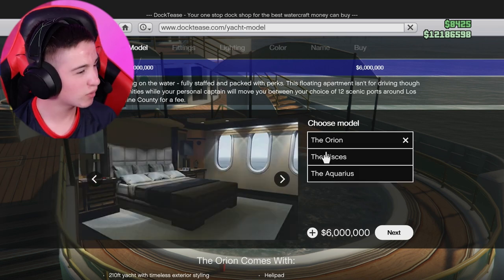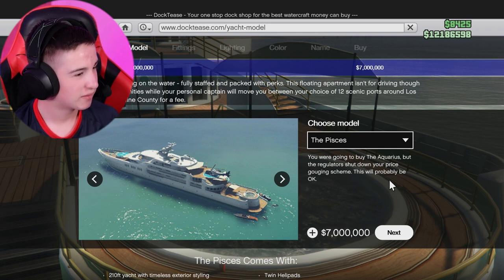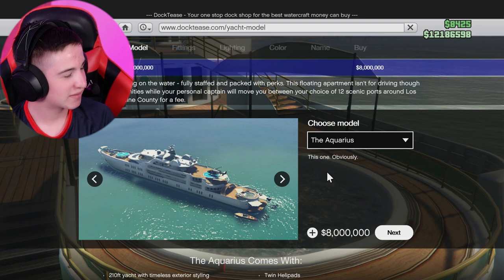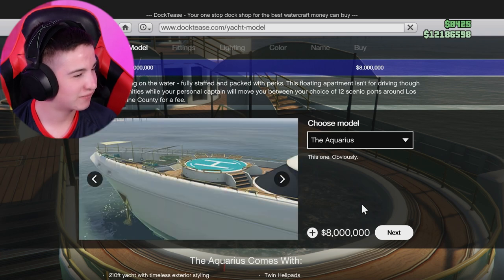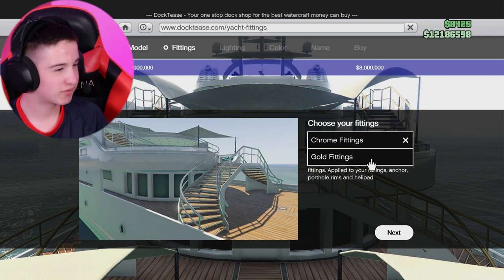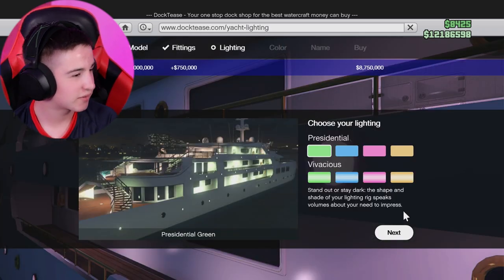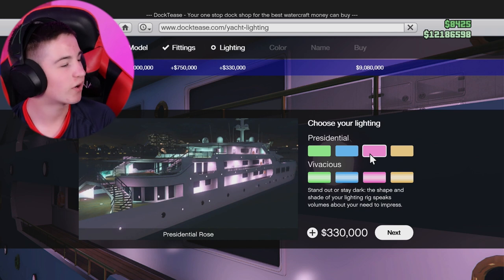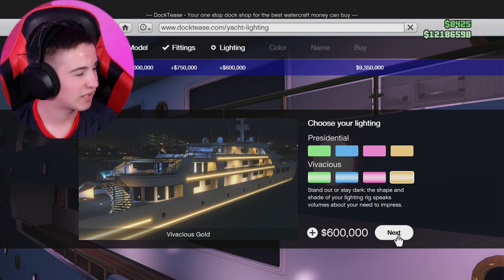Of course not. It's a nice yacht. What's the Pisces actually? You're going to buy the Aquarius, but the regulators shut down your price gouging scheme. This will probably be okay — again, it's a lovely yacht, but it's not quite the Aquarius. Eight million dollars starting price. Now look at this monstrosity of a yacht — it's just lovely. Let's click next and start upgrading it. Bespoke level of decadence with your choice of gold or chrome fittings. Of course, we have to go with the gold fittings — just fits. Stand out or stay dark — the shape and shade of your lighting rig speaks volumes about your need to impress. We could go green, we could go blue, we could go pink to fit the theme for my other cards, but of course we have to take the gold. It's a nice little $600,000 add-on there.